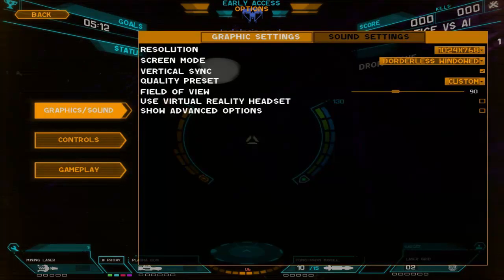Right, so graphic settings — ordnance windows. Quality — I don't see. We've got custom. Could you show? Yeah, show dance options please.